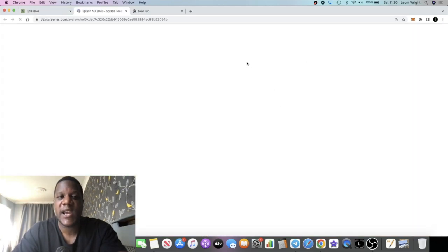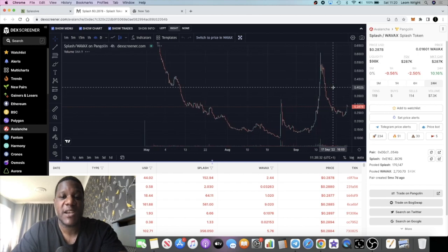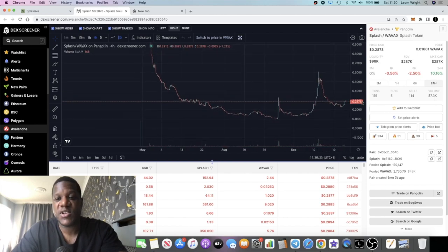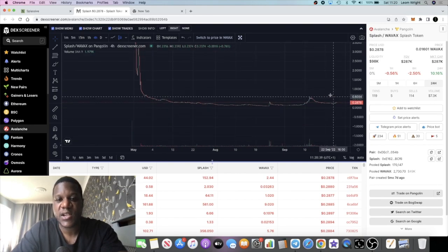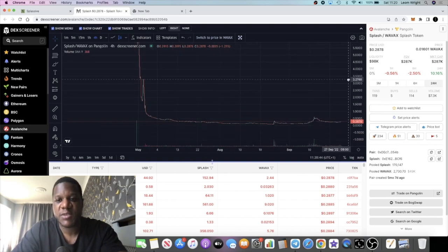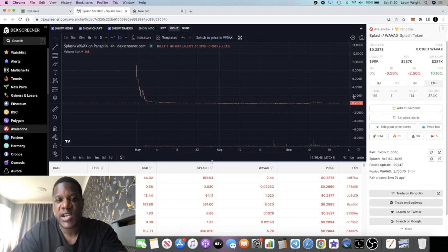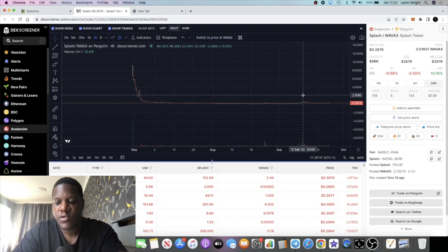They did have an AMA the other day. Let's see the full chart — it was actually the first AMA I've heard from the Splasive team, so I'm super stoked to know they are doing AMAs. It brings a little bit of confidence into the protocol — they can talk about what they're doing and where they expect to be over time. Looking at the chart, it looks like we've just bottomed out. It's been going sideways since the end of June — basically three to four months sideways.